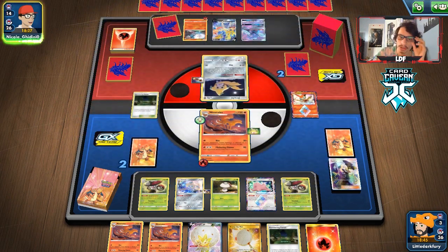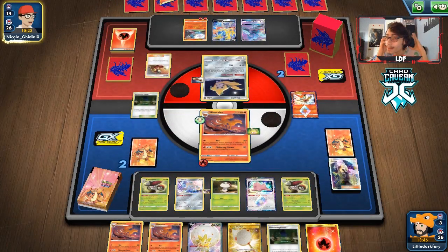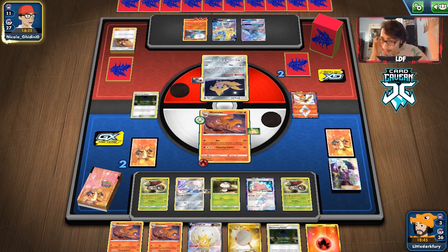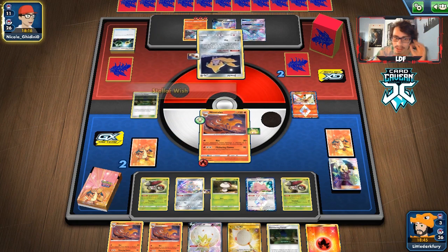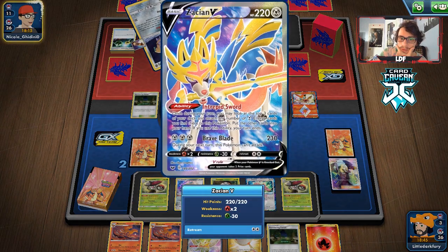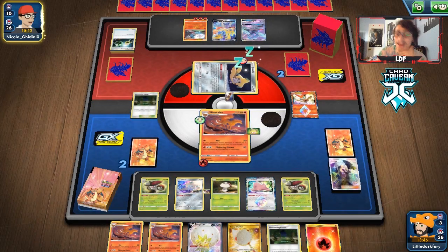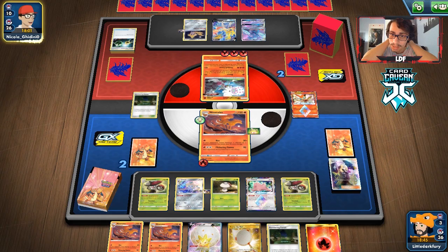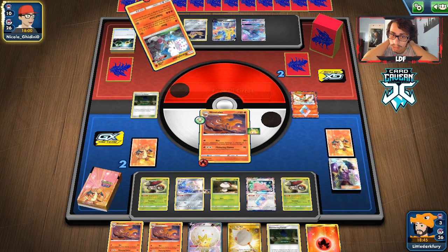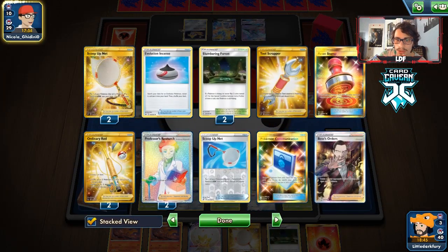If they Stamp us here we lose — if they don't, we should win. Baby Blacephalon does not play Reset Stamp, and if they somehow do play it I'll be triggered. But as long as we keep our hand we should be good. They draw — Welder, okay, that's not a Reset Stamp, I like it. Please don't have the Stamp — no Stamp, no whammy. That's game! Boss's Orders in the discard — yep, that's game.